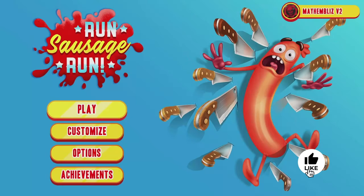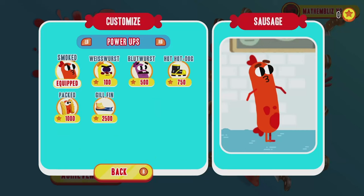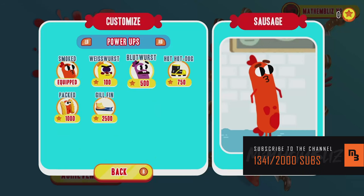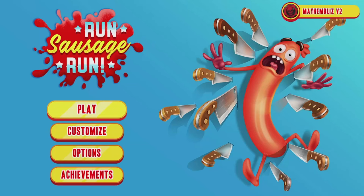What's up guys, Mayhem Blizz. We're playing Run Sausage Run for the full 1000G, available for $4.99, but it's constantly going on offer so you should be able to get it at half the price. The first thing we want to do is obtain 500 stars so we can purchase the Blood Wurst power-up from the customization option.